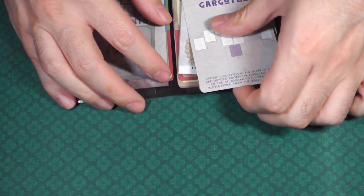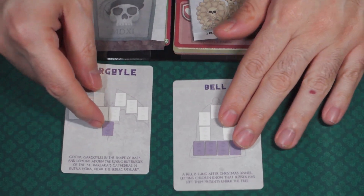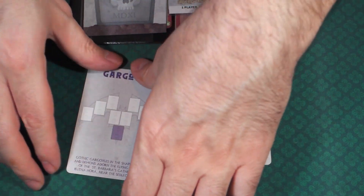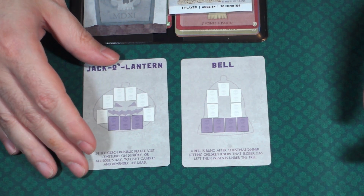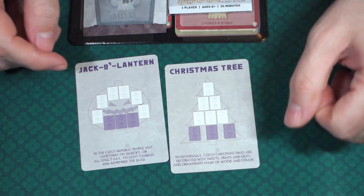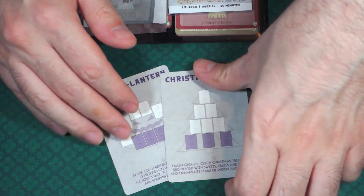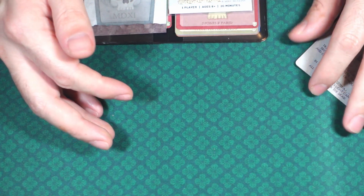The first thing that I see here: Gargoyle and Bell. These are two cards that were released as holiday cards. The Gargoyle on one side — flip them over — and Jack-o'-lantern on the other is the Halloween card. And then Bell and Christmas tree was for, well, Christmas. So these were just a couple of extra cards that they had released. We'll just throw this off to the side.